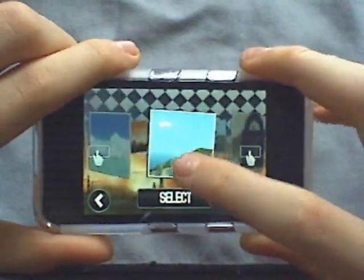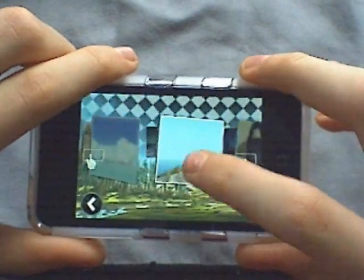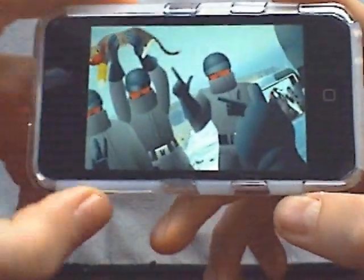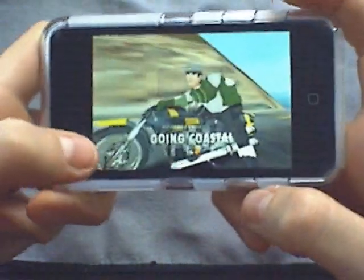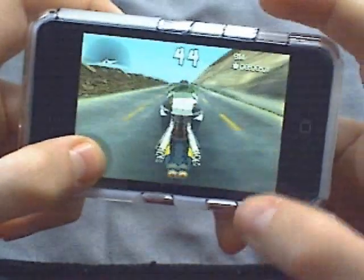You click select and then you get the maps. You start from here and work your way down. I'll start here — it gives you a little clip while it's loading, and then you just wait and tap on the gas button at the bottom and hold it.